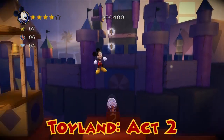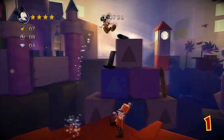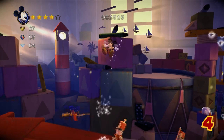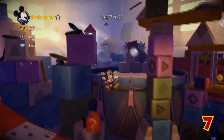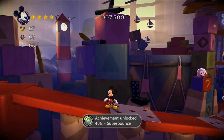First up we have Super Bounce. Toyland Act Two is the easiest place to get this. You have to kill seven enemies in a row by bouncing on their heads without touching the ground. There's five, six, and seven — and after that you will get the achievement: 40 gamer score, Super Bounce.